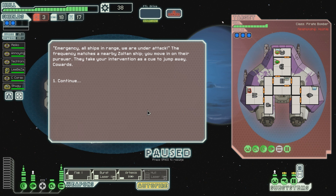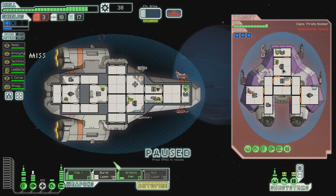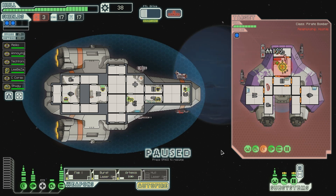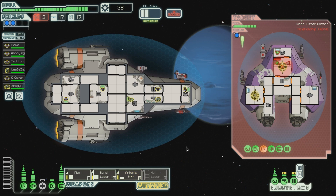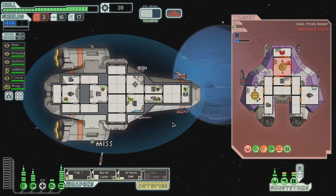Emergency! All ships in range - we are under attack! The frequency matches a nearby Zoltan ship. You move in on their pursuer. They take your intervention as a cue to jump away - cowards. Well, there's Zoltans in a slug, and they've got level three shields which is not nice. And they've got a lot of weapons! I gotta fire everything right now. Shields first - I need to take their shields out. Still didn't destroy it completely. Let's go for the weapons next. This is gonna hurt. Please don't kill us, we'll give you everything we have. We will not accept surrender - not by a long shot. Die.